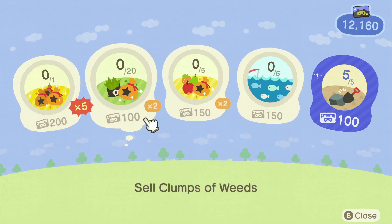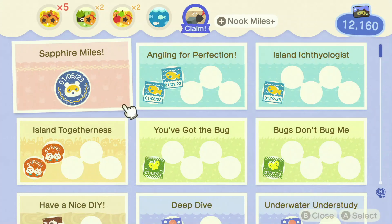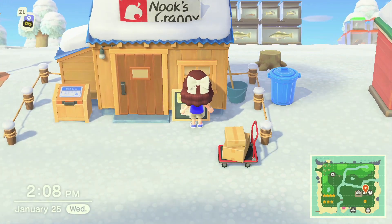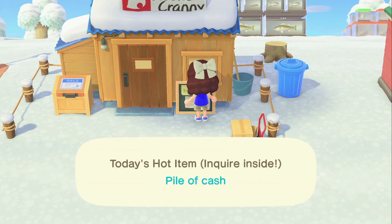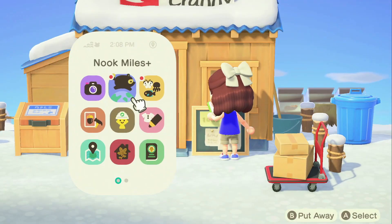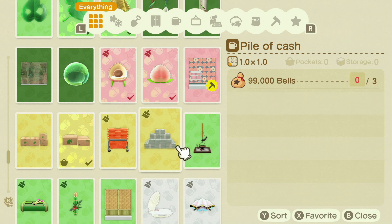One of my 2x items for today is to sell a hot item for a fortune, so I came to Nook's Cranny to see what my hot item of the day is — it's a pile of cash. A pile of cash is made up of three sets of 99,000 bells. I'm sorry, but that's probably not going to happen in hard mode. I'm so sorry!